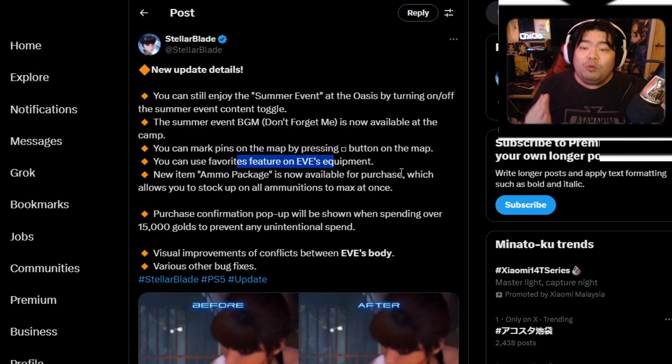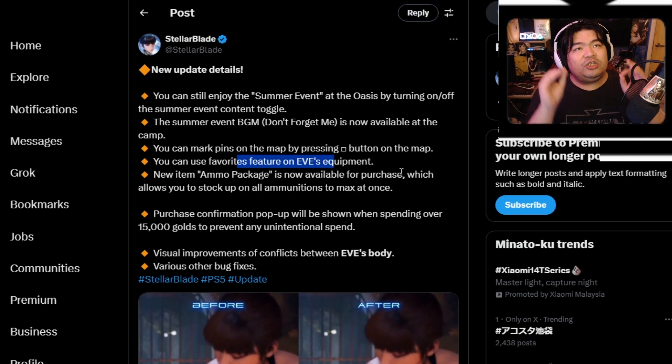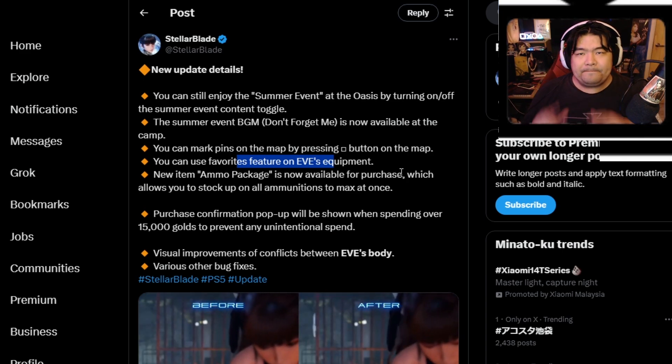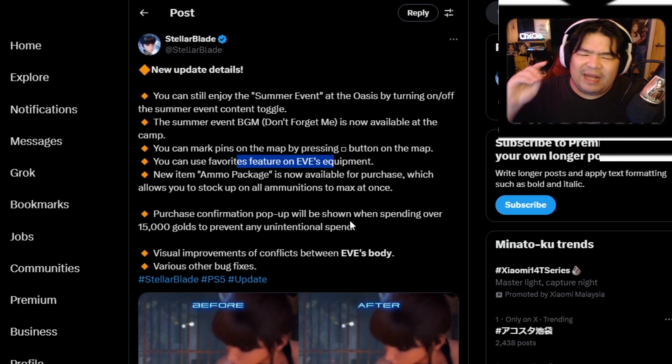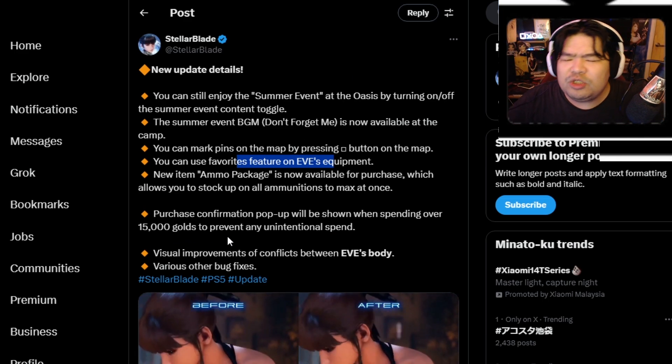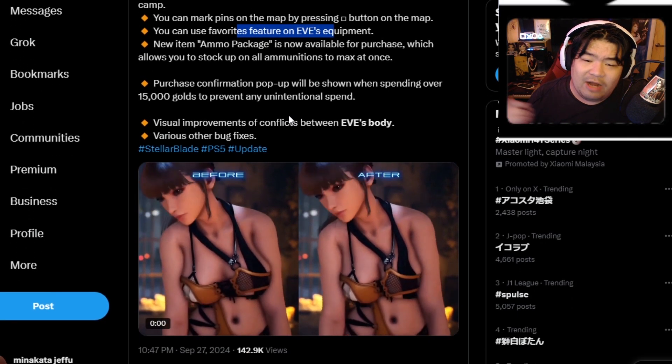You can also use the favorite features on EVE equipments. So many new things. A new item, ammo package, is now available to purchase, which allows you to stock up all ammunition at once. That's it. A purchase confirmation pop-up will be shown when spending 15,000 gold to prevent any unintentional spend.